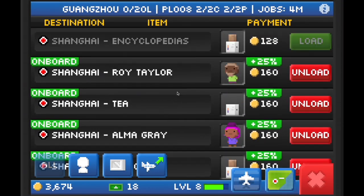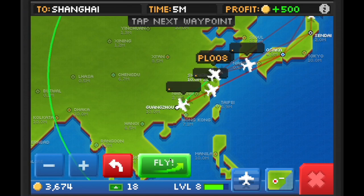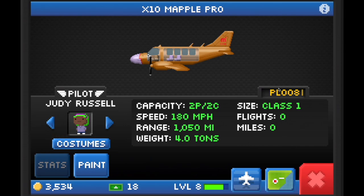The parts and the planes that appear in the marketplace will refresh every 12 minutes. So if you can be patient and wait for the parts that you need, it's always cheaper to build a plane than to buy one outright.